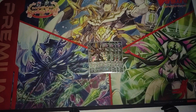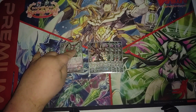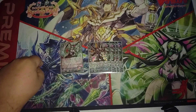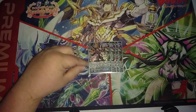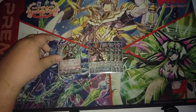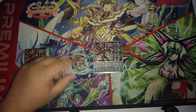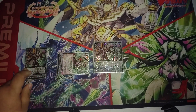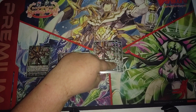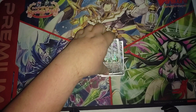So on your grade three turn, if you ride Gradora, you swing with both of your front row rearguards, swing with Gradora, retire one of them, call out an Intrude Scissors, soul blast to restand the other one. So now you have a 32k attacker here and something else over here, and it just really allows you to apply the pressure.